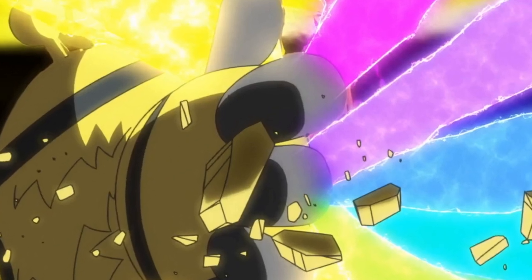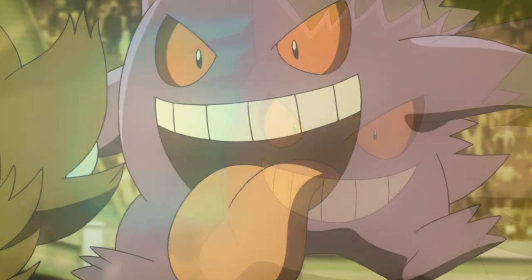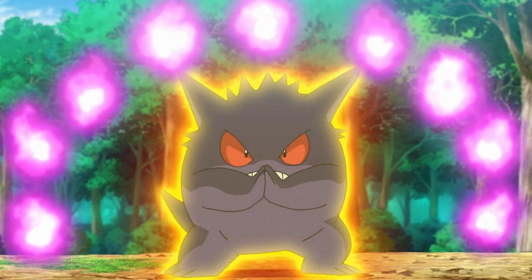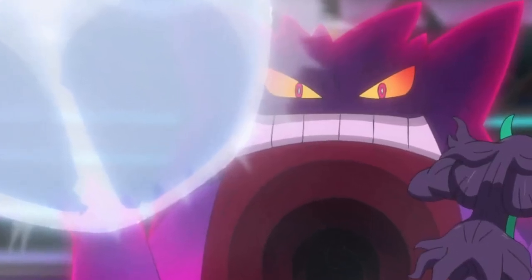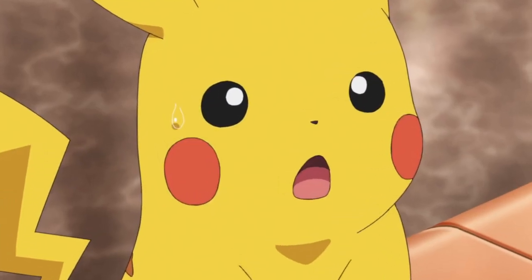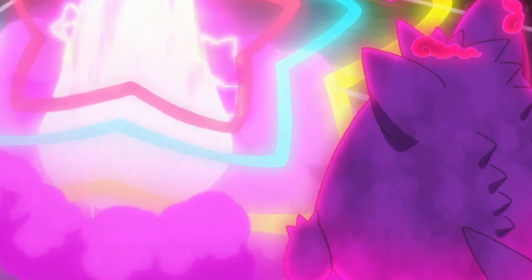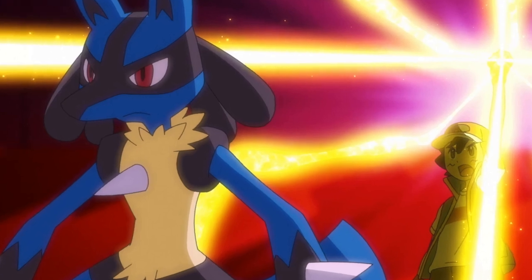In my opinion, Ash's best strategy for taking down Cynthia's Garchomp would be using Gigantamax Gengar, because Garchomp is weak to Fairy-type moves and four times weak to Ice-type attacks — two types Gengar has in its arsenal. However, we don't know what move Will-O-Wisp replaced; it could have been Ice Punch or Sludge Bomb. If Gengar doesn't know Ice Punch anymore, it can't use a four-times super effective Max Hailstorm against Garchomp. Still, Gengar knocked out two of Raihan's dragons using Max Starfall, so I'd probably just spam that against Garchomp and hope for the best.